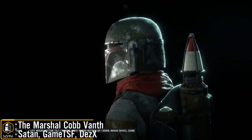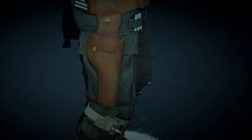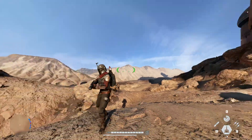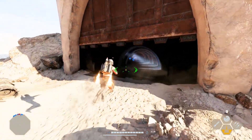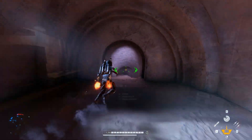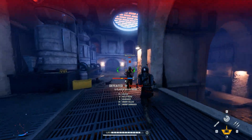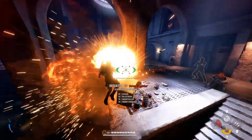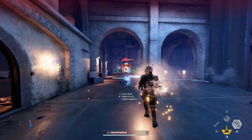In the runner-up position I have the Marshal, otherwise known as Cob Vamp, from the first episode of The Mandalorian Season 2. This was made by Satan, GameTSF and DES-X. This replaces Boba Fett with Cob Vamp — the improvements are subtle but the mesh importing and custom model work are just awesome. The mod includes a bunch of customisation: you can choose a version that replaces Boba Fett or Lando, so if you want the jetpack you can go with Boba, or if you prefer Lando's gunsling abilities you can have Cob and Boba co-exist. There is also an optional file for the rangefinder position, a custom hero portrait replacing Boba Fett's, and a custom file for the Marshal's pistol which looks awesome.